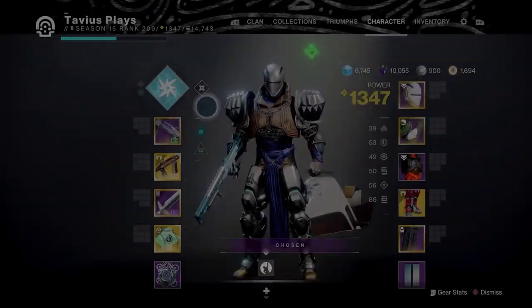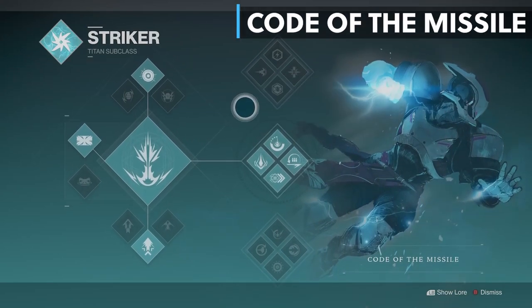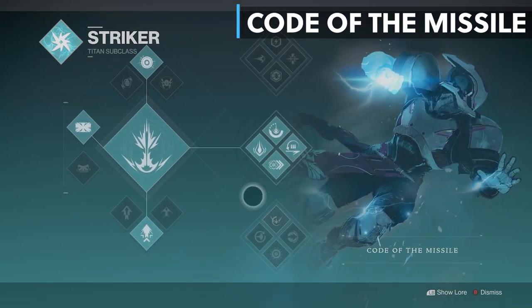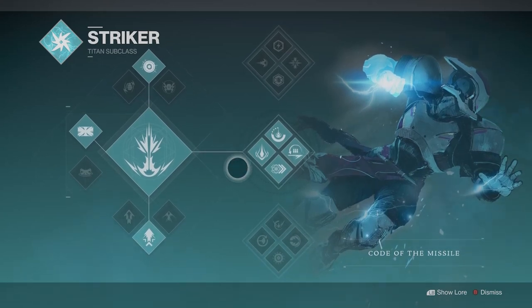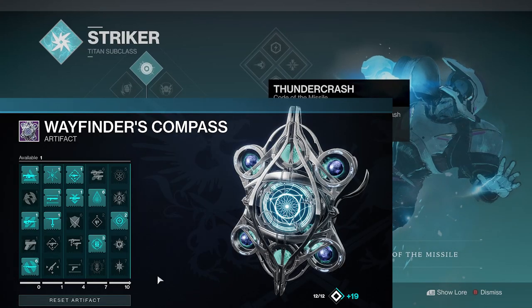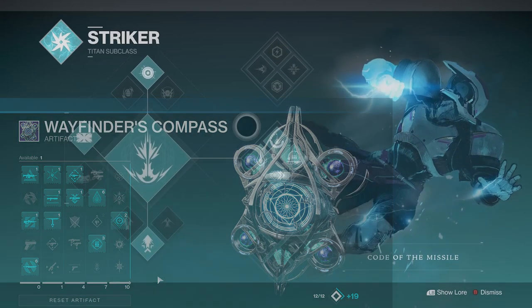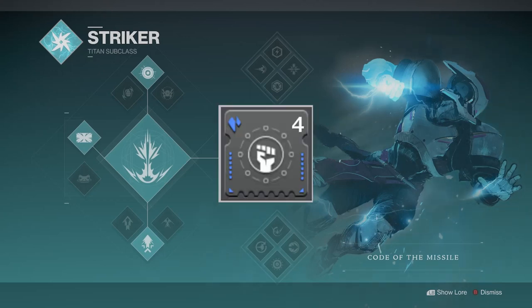The Titan Arc subclass tree we're using with this build is Code of the Missile, or Meadow Tree Arc. This subclass tree is one of my favorite subclasses for the Titan because of how much fun Thundercrash is. Sadly for Season of the Lost, there aren't really any mods in the Season or Artifact that enhance any arc subclass. For the most part all we have is Stasis and Solar mods this season, but we do have new Elemental Well mods and Stasis Affinity Armor mods to enhance abilities, so we will definitely be taking advantage of those.